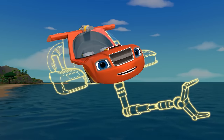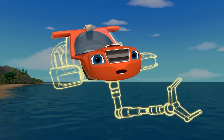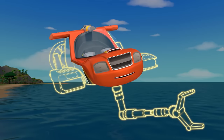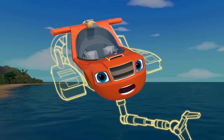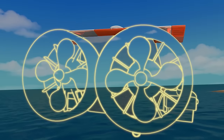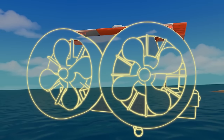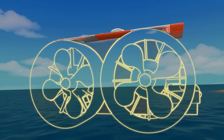First, we need a pressurized hull so our submersible is strong enough to go deep underwater. To make the pressurized hull, say: Pressurized hull! Next, we need propellers to push our submersible through the water. To make the propellers, say: Propellers!